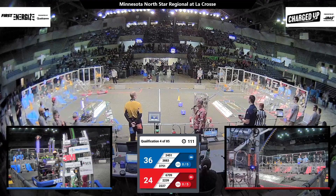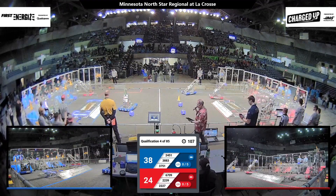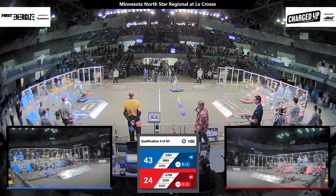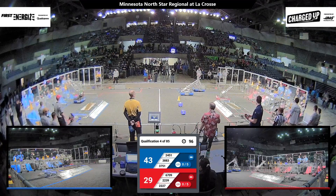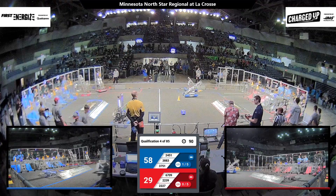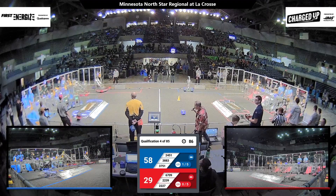Blue Alliance, they're working on some links. 24-51 with a cube — that's Pwnage. They drop that cube on the top row of their grid. Databets, 38-83, score a cone on the top row for the Blue Alliance. Blue Alliance has completed one link. Each link will add five more points to the Alliance's score.